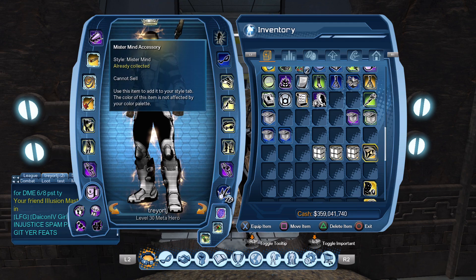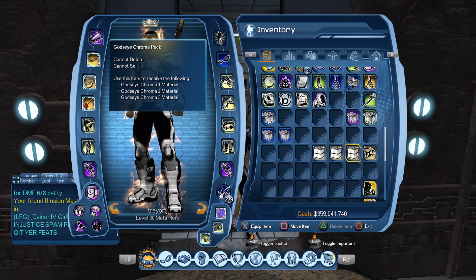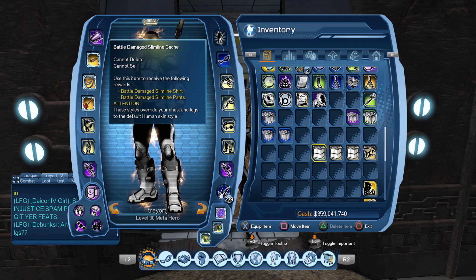We have the Mr. Monitor Accessory, the God's Eye Chroma Pack, the Hieroglyphic Skin Set, and the Battle Damage Sunlight Cache. There will be four different winners — these items will not all go to the same person.